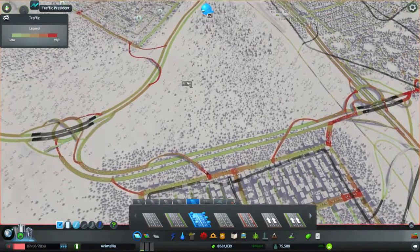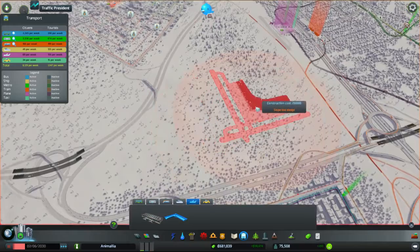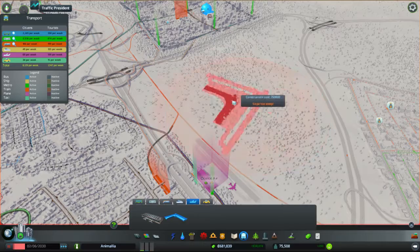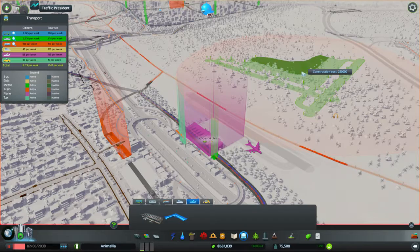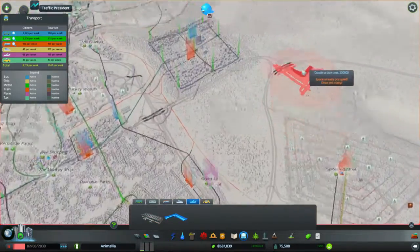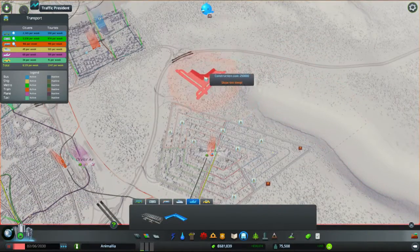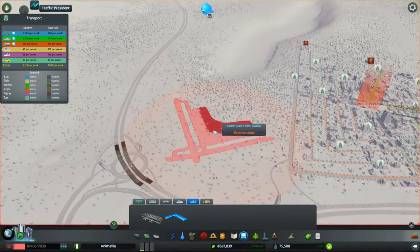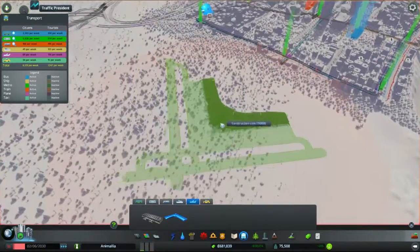Hello ladies and gentlemen, I'm the Marmoset and we're playing City Skylines on our let's play of Animalia. In the last episode we were reminded we have a large airport. I was thinking about sticking it in this area, but we've got an awful lot of slope problems, and it's generally bad aerodynamic practice to have runways pointing at each other. Since we already got Ocelot Air there, looks like we'll be sticking it over here.